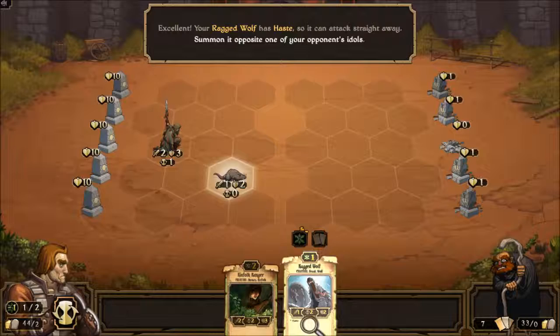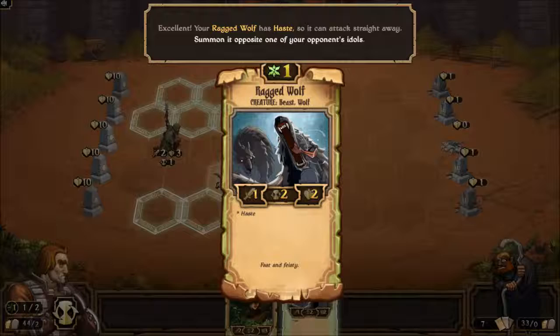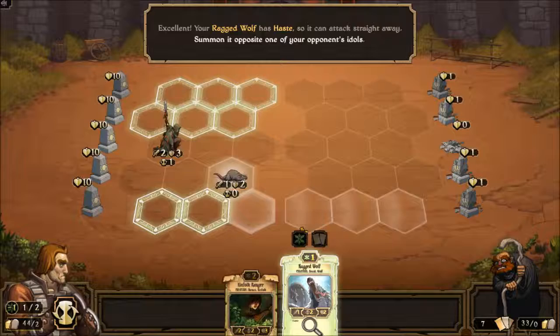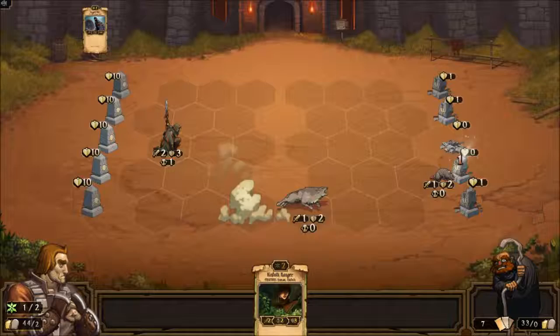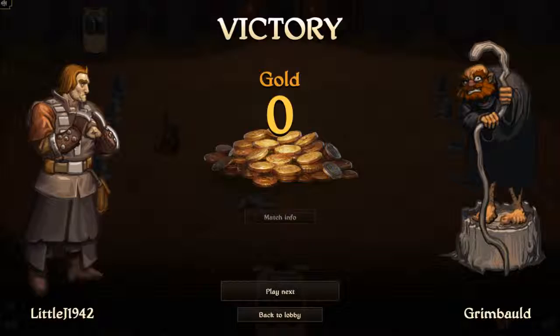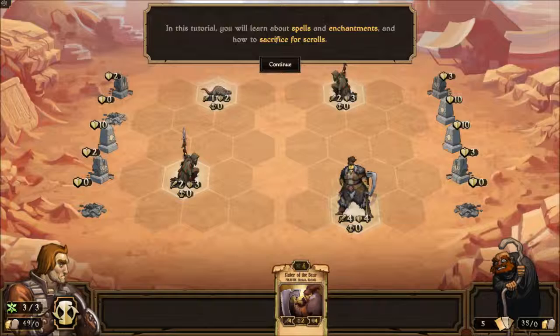He has haste — that means even though his countdown is two normally, he attacks right away when he's played. So the Beast Rat will take out here and the Ragged Wolf will take out this one, and that'll be it. Normally I would get gold for these, but I've already played them.